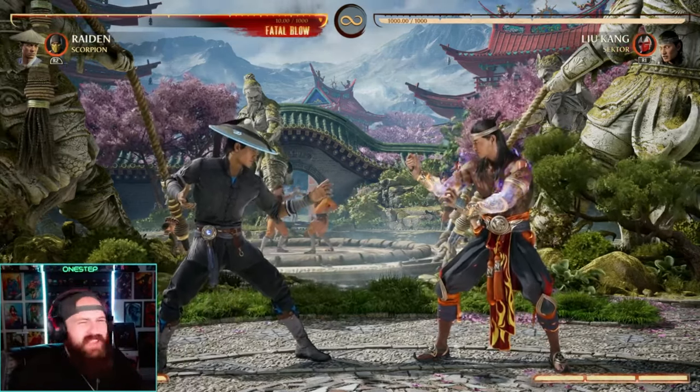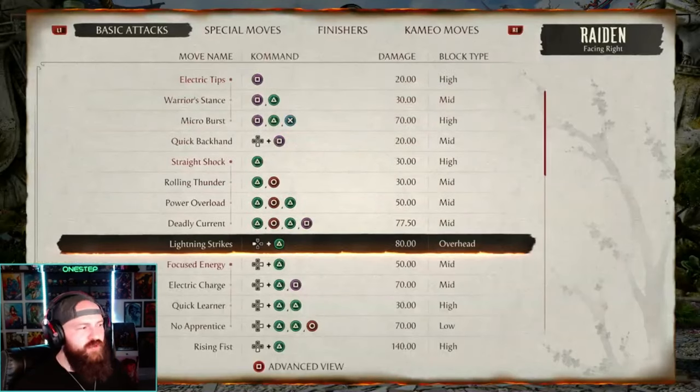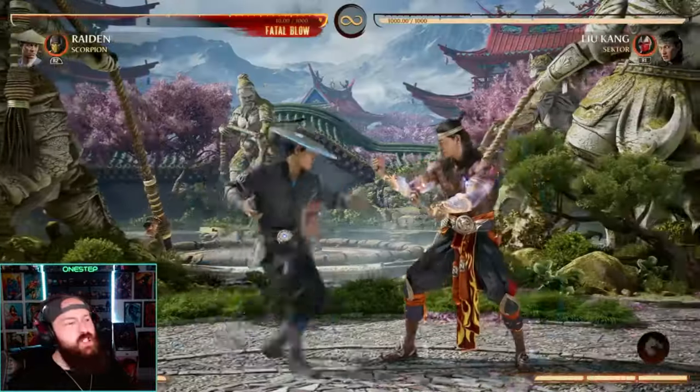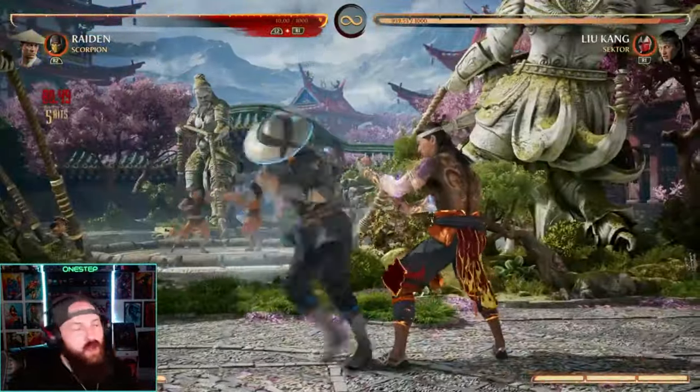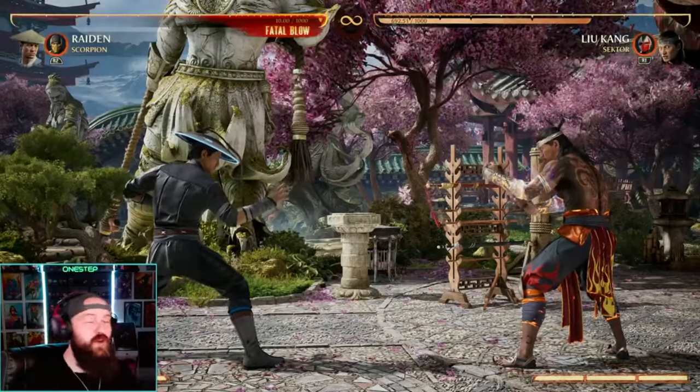The first thing I recommend is just play around with the characters because you'll never know who you actually like if you don't try them. Go through their move list, mess around with their strings and special moves, see what feels right, maybe see what combos you can come up with. It might surprise you what characters you click with and who you might end up maining.